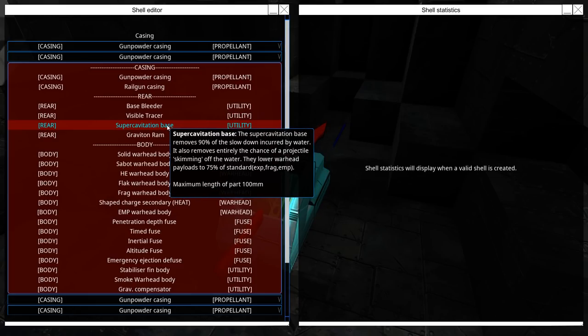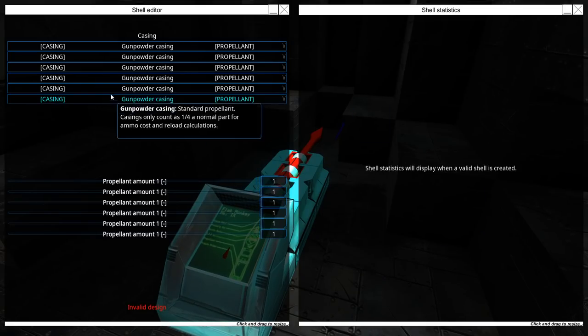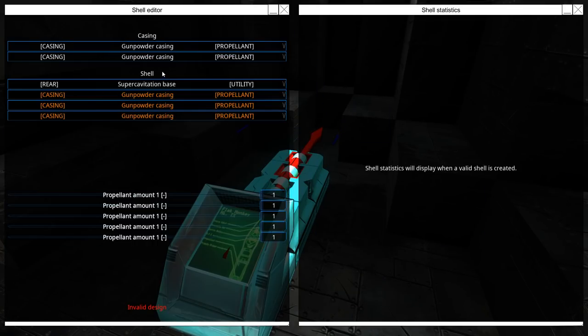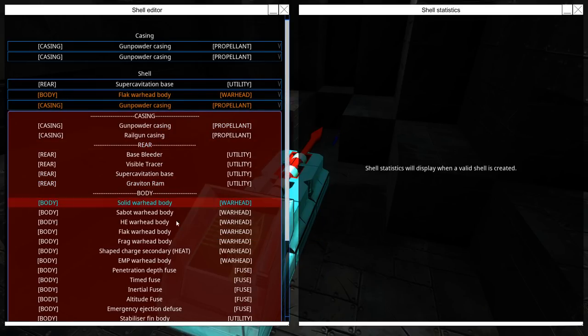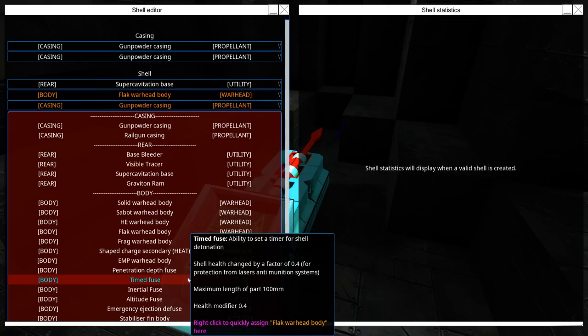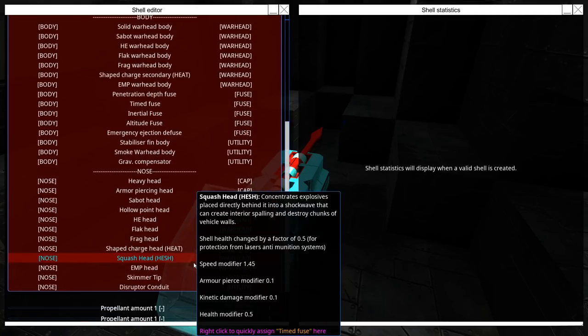I need to have a super cavitation base - removes 90% of the slowdown incurred by water and removes entirely the chance for the projectile skimming off the water. It does lower warhead payloads to only 75% of standard, so I won't do as much damage, but hopefully sufficient. This is going to be a sort of underwater flak gun, so I'm also going to need a flak warhead body. I'm not sure if a timed fuse is going to work - is a laser system going to work underwater? I guess we'll find out.